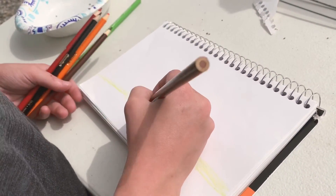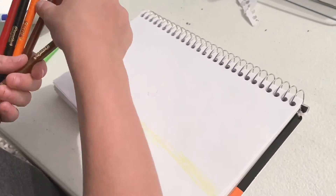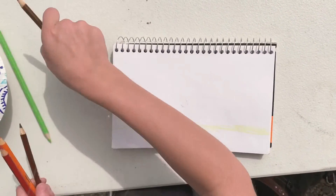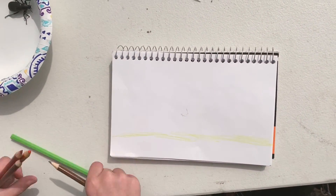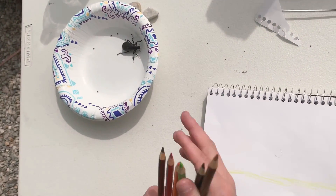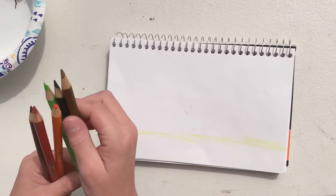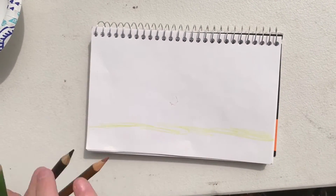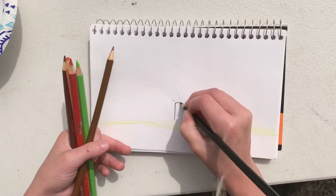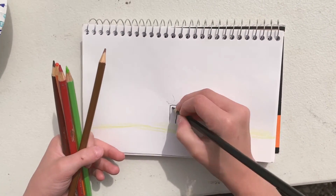First we will want to use our light brown and black right now. So first draw the outline of any door you want — I'm just gonna go with the oak door.